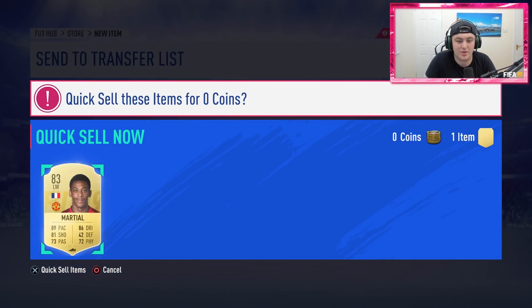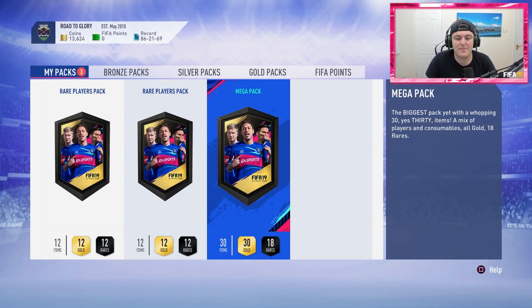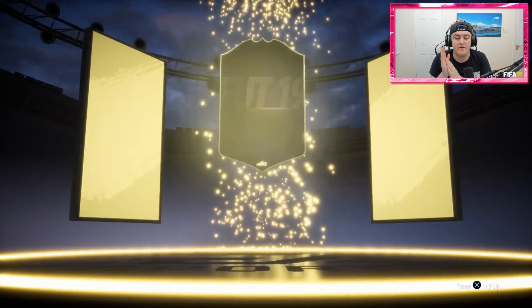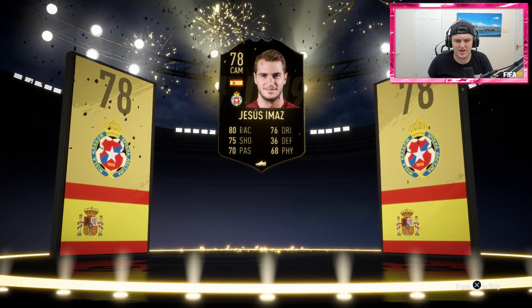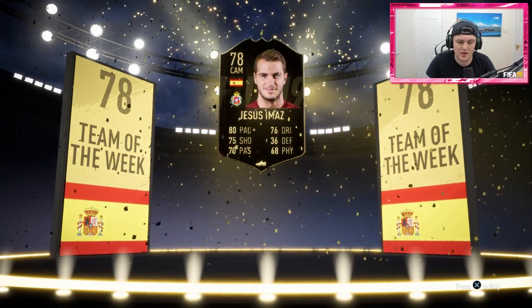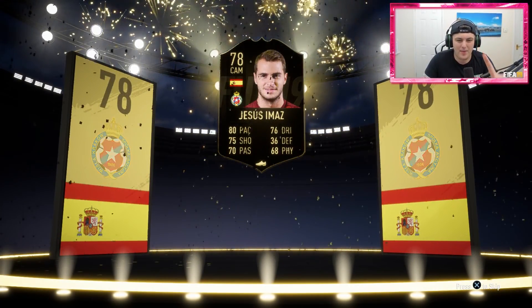We have another 35k pack here. Let's open this. Come on EA, please — something decent. Not going to be a walkout, sadly. We've got an inform though — that's good. It'll be Spanish, CAM. Who is this actually? Jesus Imaz. I can already tell this guy doesn't go for anything. However, it's an inform — not bad, we'll take it.